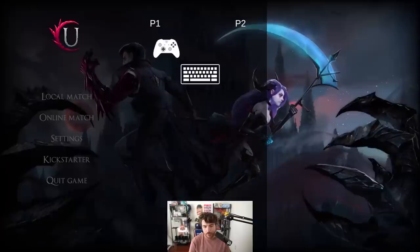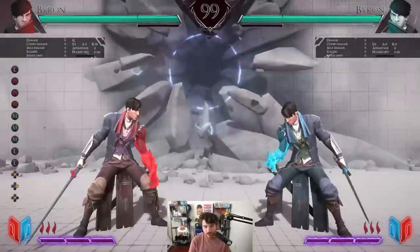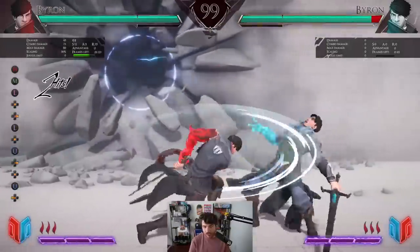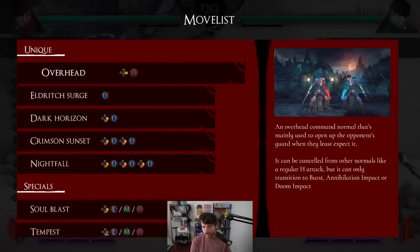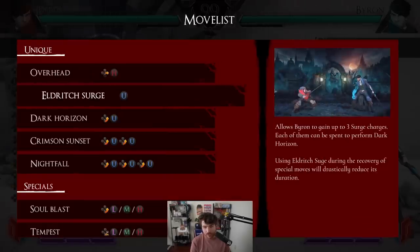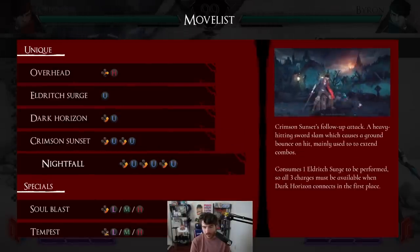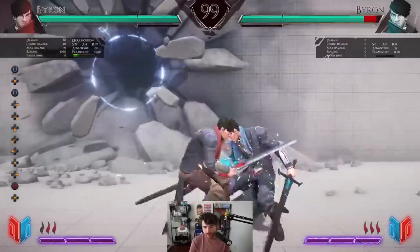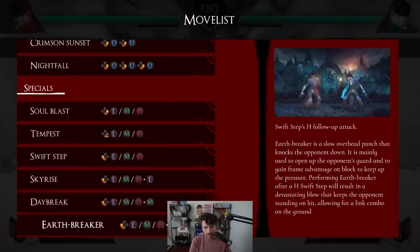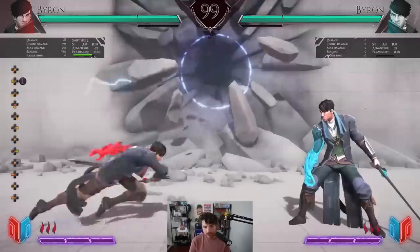If you're interested you can boot it up and try it — it's got a training mode, and it has rollback too. For buttons, look at him run — there's an air dash, a chain overhead that can be canceled from other normals, but it can only transition to burst annihilation impact or doom impact. There are three surge charges, each can be spent to perform a dark horizon.